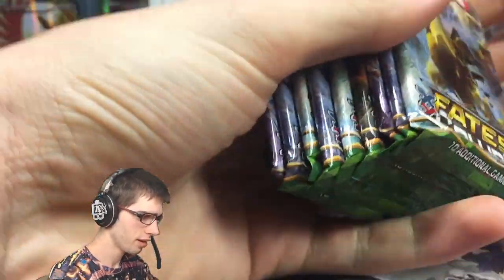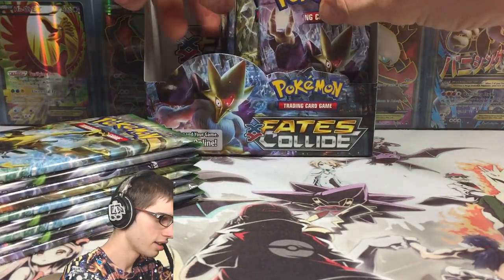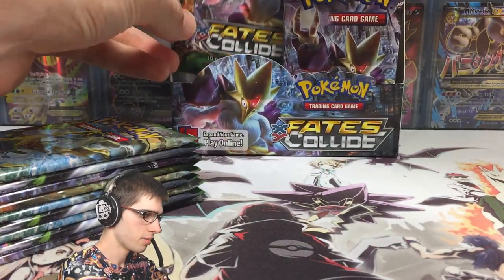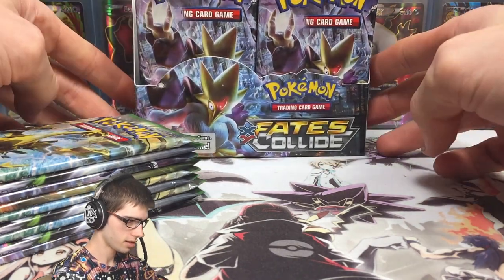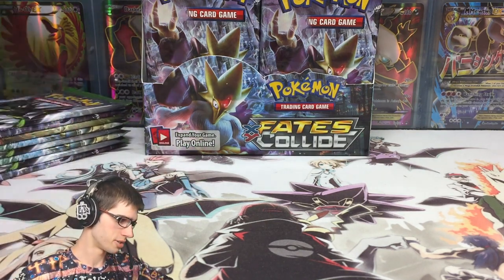We should have nine packs left on the left side of the box and nine on the right. We'll finish off the left-hand side in this part, then move on to the right. Let me double-check — one, two, three, four, five, six, seven, eight, nine — cool, we've got nine. Let's throw Mega Alakazam as the theme of the back, just like that. Looks pretty solid.